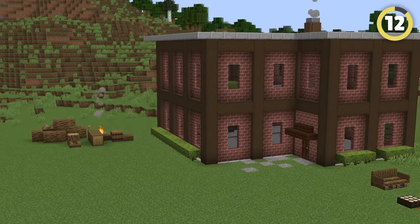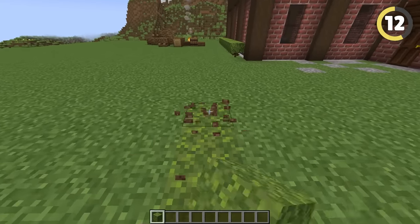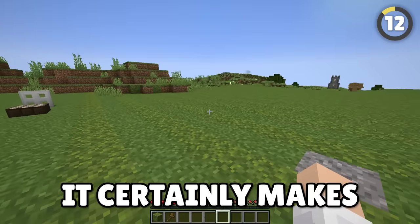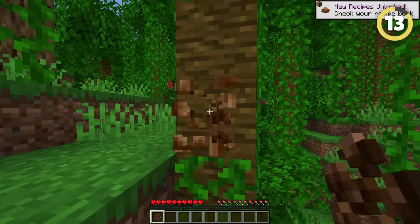Creating a lawn in Minecraft is normally done by just using grass blocks. However, if you want to bring some texture and color to your lawn, use this technique. By using moss blocks and grass blocks, you will create this golf course-looking grass aesthetic. It certainly makes my lawn look a lot cleaner.